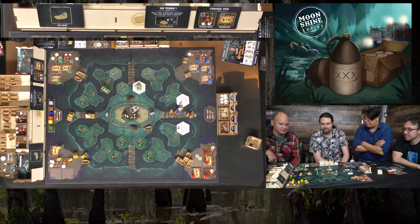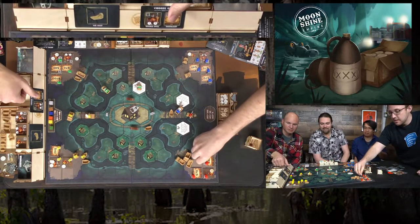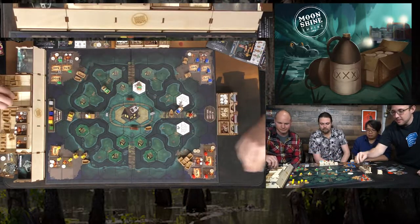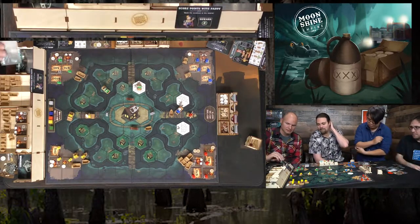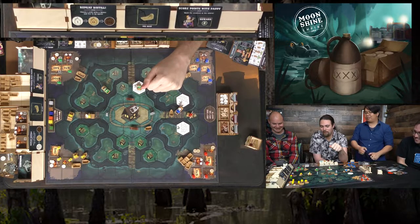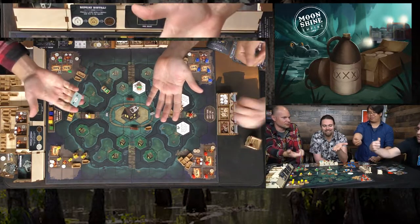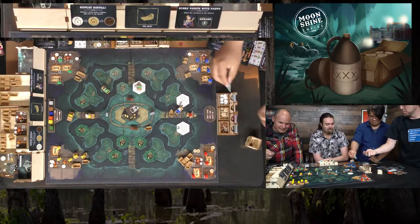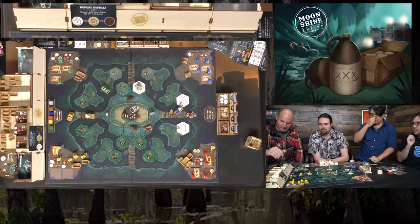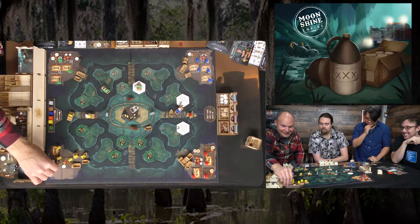Auction results: one player gets the boat upgrade (going tubing for two shiners per rowboat), Jason grabs the double still. A final small auction has only three cards due to a zero bid — free two points and a 'still again' card. Bidding: 10 bucks wins first pick. One player gets the airboat. Another finally gets to 'distill again' for double X. 'How does it feel to have double X? Rich.'